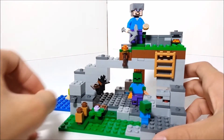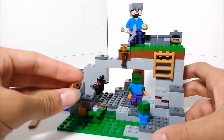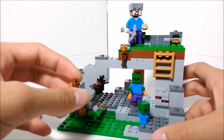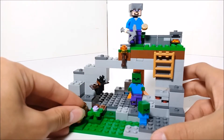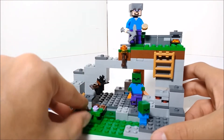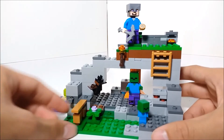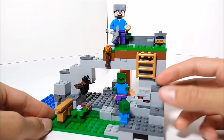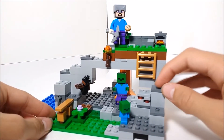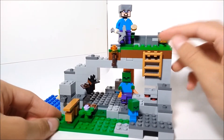One thing I'll point out is that the fences are built differently. Instead of using the flower pieces they're now using just regular hollow studs in brown, which I really like. They're also using the same ladder design that was used with the ice spike set and the mountain cave, and I think that works very well.